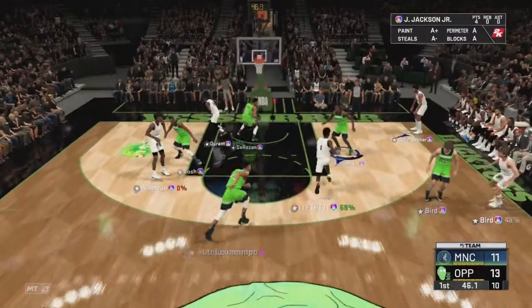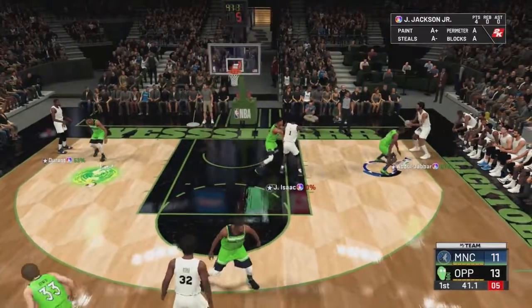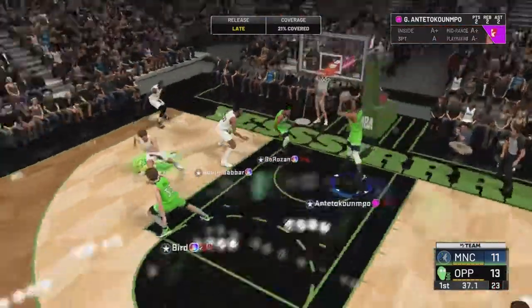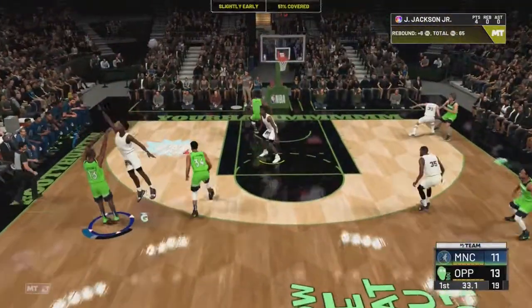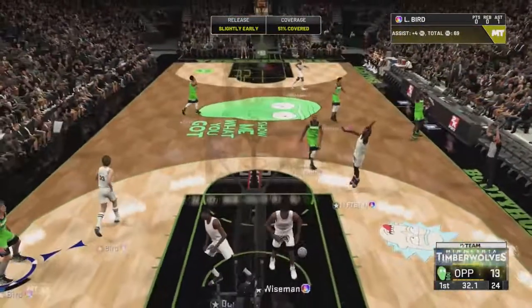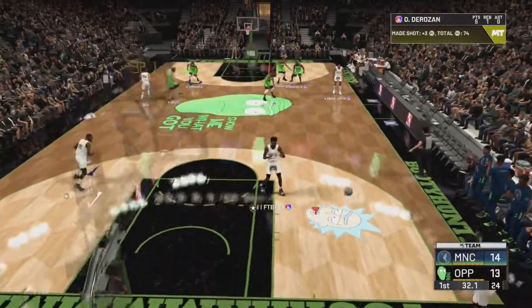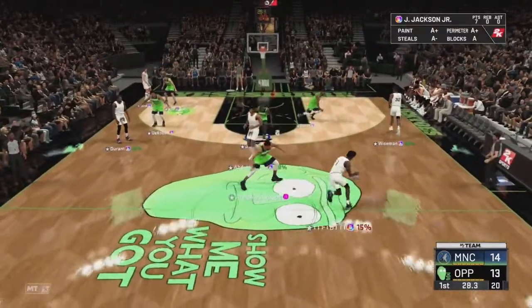Someone get open — back to Jackson, popping that mid-range — there we go, good contest and we baited that. Why is that not a steal? Stay there — there we go, good team defense. Up to Jaren Jackson, pump faking it. That was a bad release and it was a 51 contest, but we get it to go.